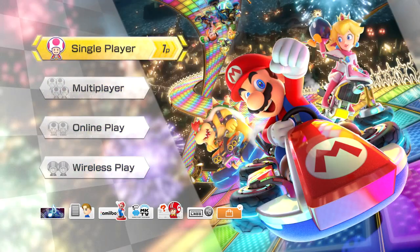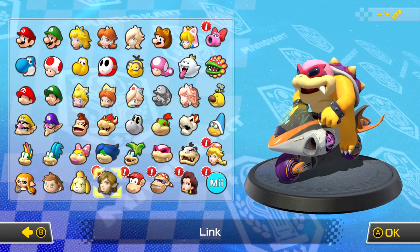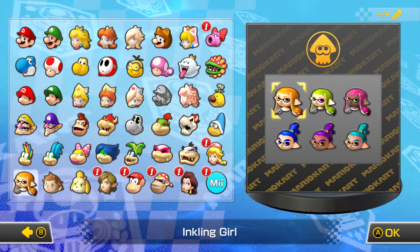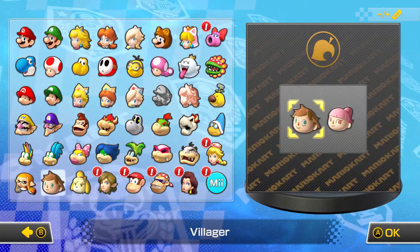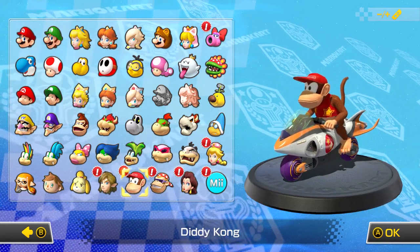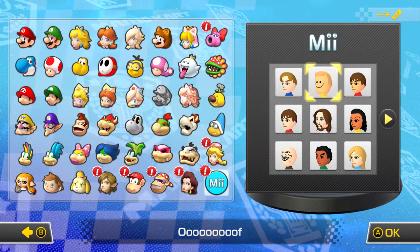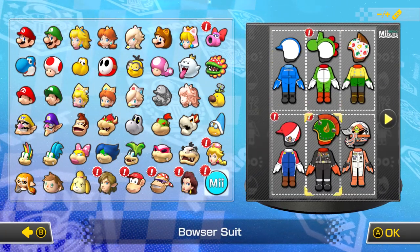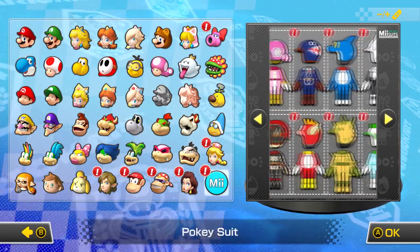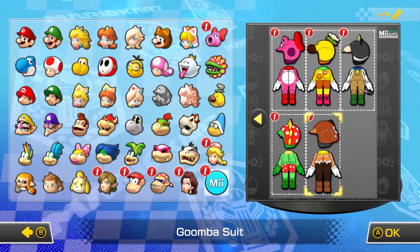I forgot to say there are some new characters. They combined the Inklings together, they also combined the Villagers together, the two Links, and you have Diddy Kong, Funky Kong, and Pauline. Then there are some new amiibo outfits — I don't really like any of them, but they're there for people that wanted them.